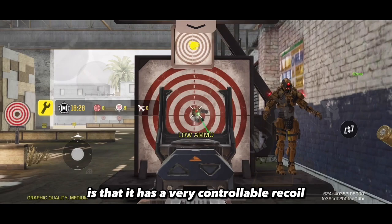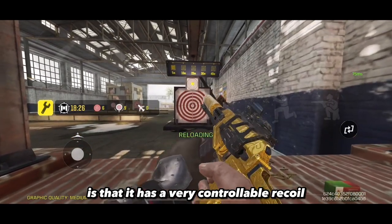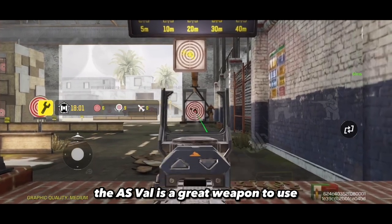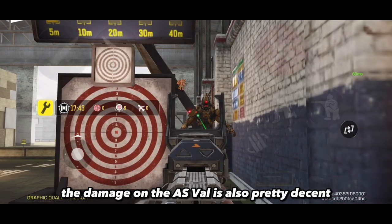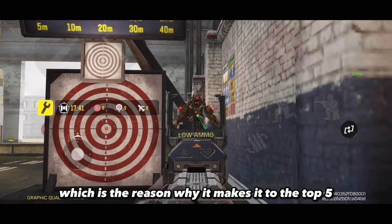What I love about the AS Val is that it has a very controllable recoil. Because of this controllable recoil, the AS Val is a great weapon to use for medium range fights. The damage on the AS Val is also pretty decent, which is the reason why it makes it to the top 5.